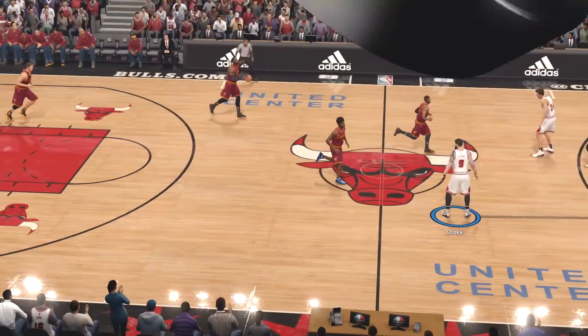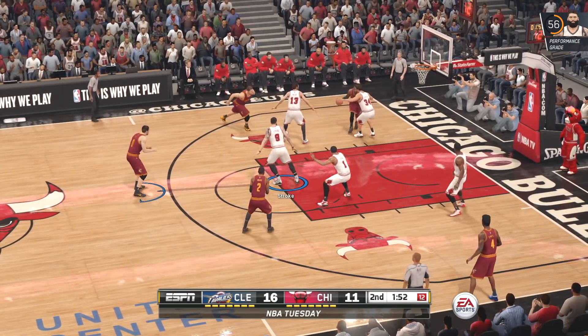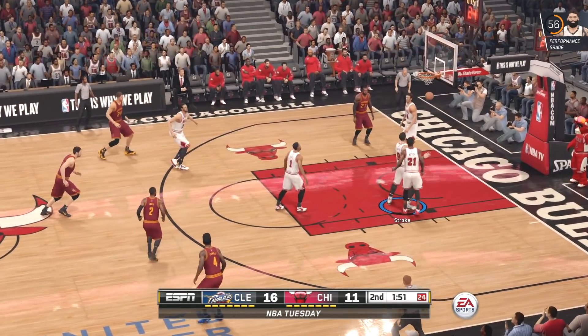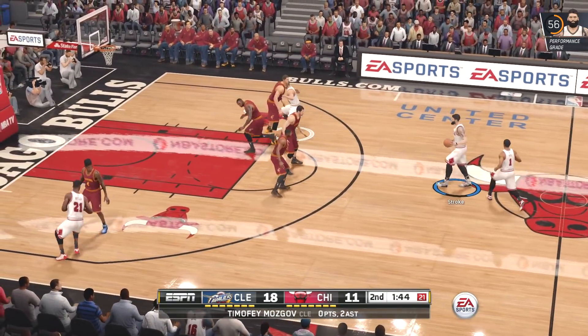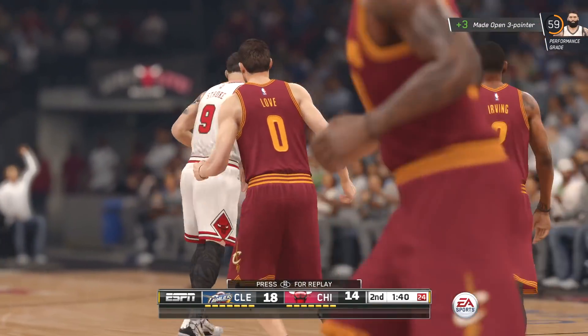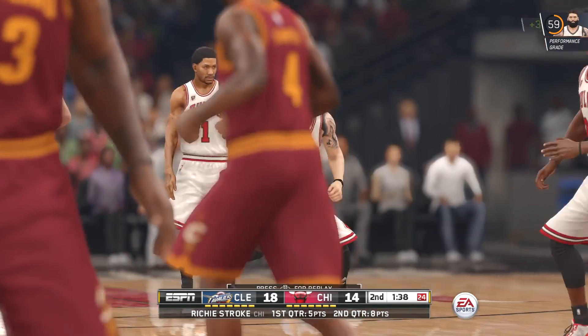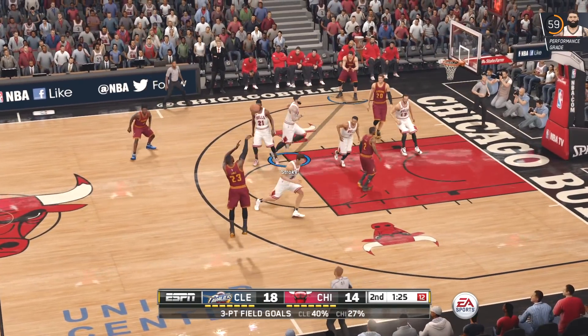Personally, I prefer the percentages. I'm okay with having green releases, but I like seeing the percent chance — was it a good shot, was it a bad shot, how does the percent get affected if somebody closes out? Things like that kind of interest me. If we get something like this on NBA Live 20, it would definitely be a very nice addition to the game.